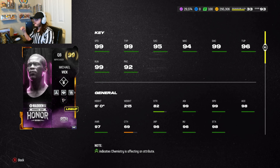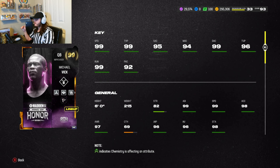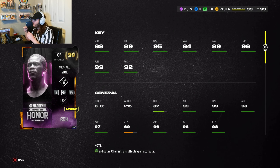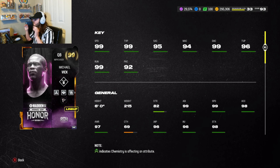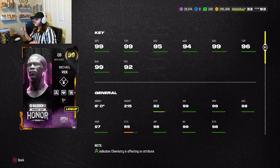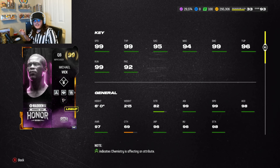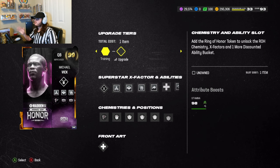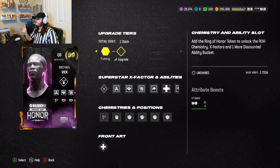99 throw on the run, 92 play action, 6 foot 215 pounds, 99 agility, 98 acceleration, 98 stamina. 99 juke — think about that. This card is like, is this even legal?